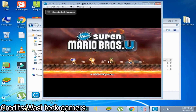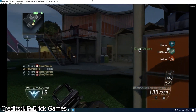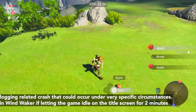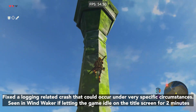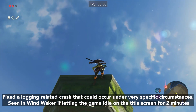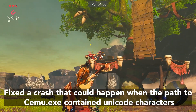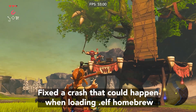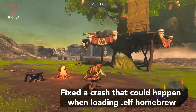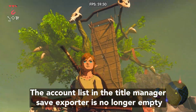A lot of crashes are resolved, including the crash on the Smash title screen, the crash in Call of Duty: Black Ops 2, logging-related crashes like in Wind Waker when letting the game idle on the title screen for 2 minutes, a crash that would happen when the path to the Simio executable contained Unicode characters, and also a crash that could happen when loading .elf homebrew.